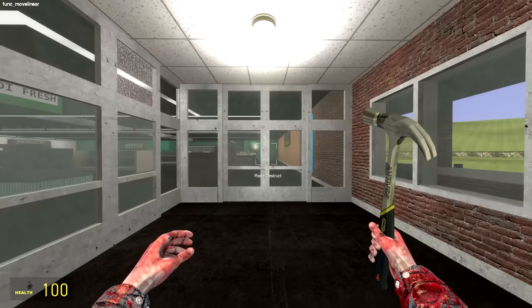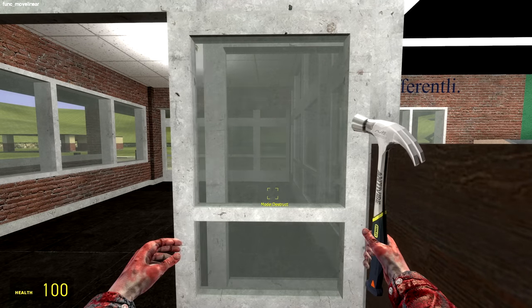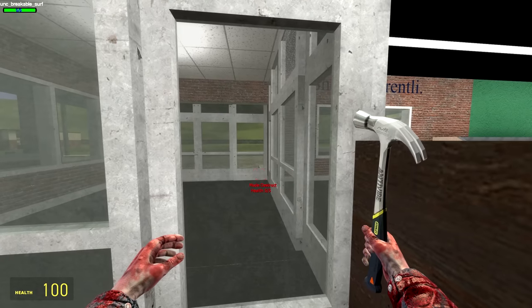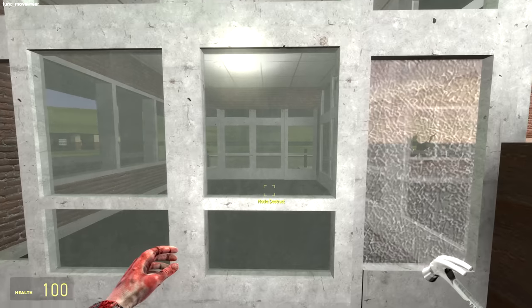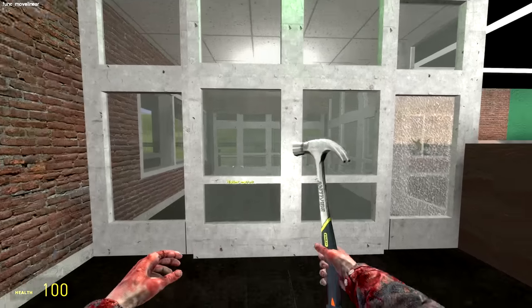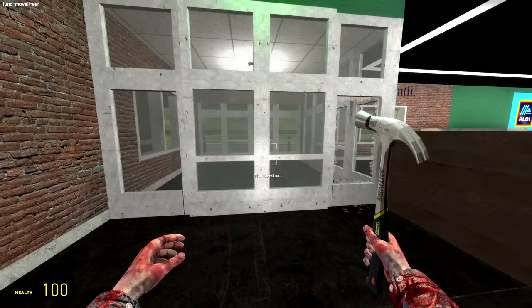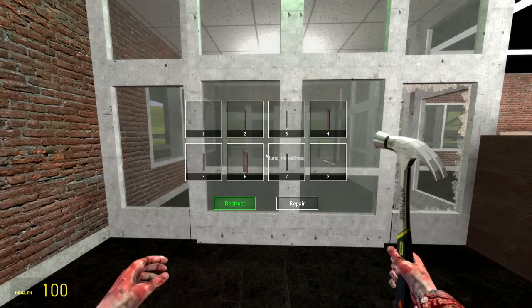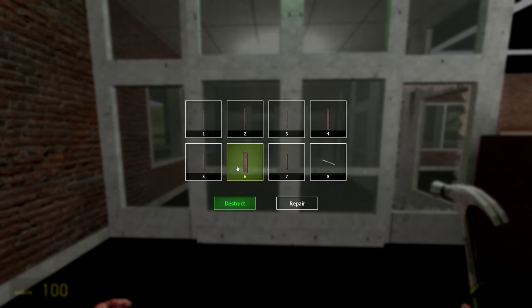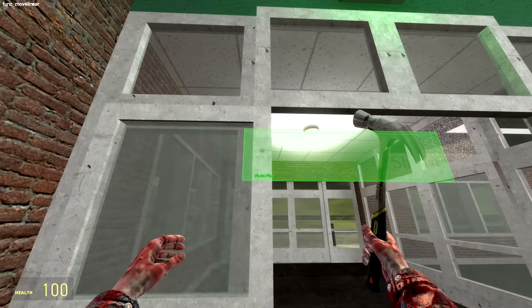This is the one and only Barricade SWEP. And we're going to use it to not only destroy things we don't need. For instance, this glass - we are now in the destruct mode, and you can see the health as well. Pressing left click will obviously destroy the glass. Now, normally I think you can destroy doors, but for some reason these sliding doors can't be destroyed. However, we have something else that we can do. Pressing right click, we can choose our barricading option, from thin pieces of wood all the way to thick pieces of wood.